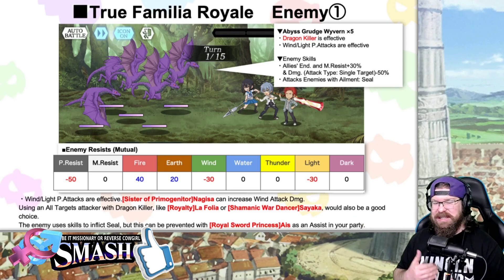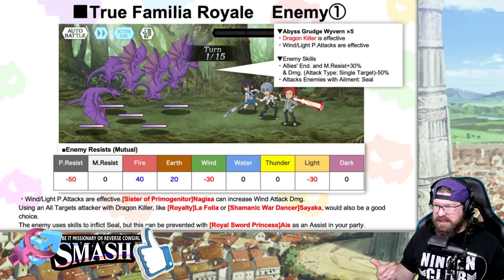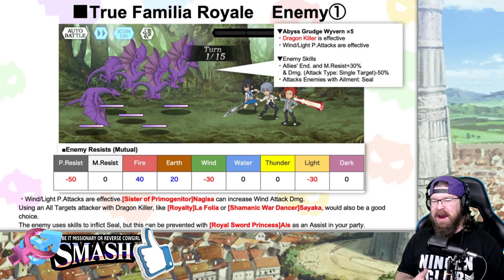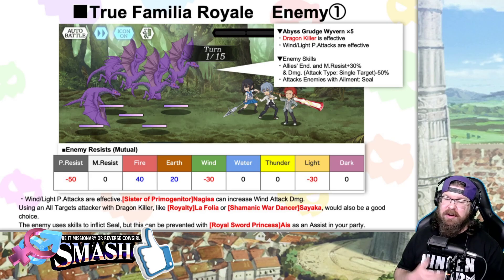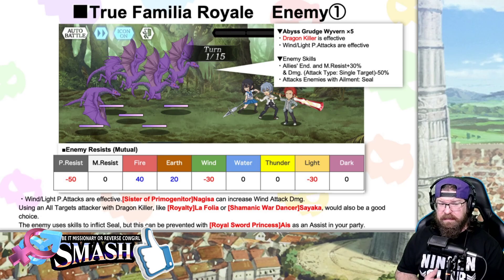Physical Resistance is down 50%. Magic is neutral but remember that gets buffed 30%, so you might as well consider that 30%. Fire is up 40%, Earth is up 20%. Water, Thunder, and Dark are all neutral, while Wind and Light are down 30%. So you really want to use Wind and Light Dragon Killers. It says Wind and Light Attacks are effective. Sister Pergemitor Nagisa can be used to increase Wind Attack Damage — she'd actually be really good for this.